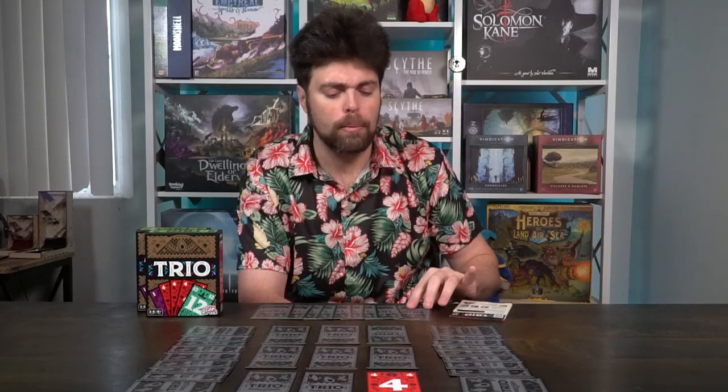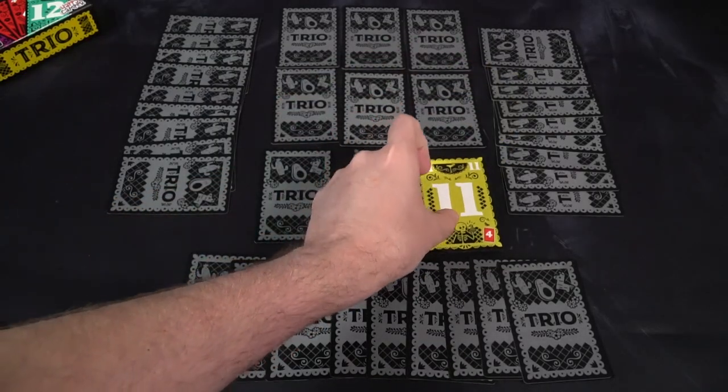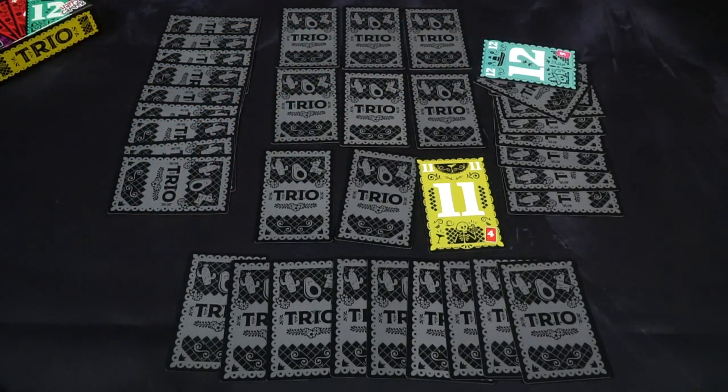For instance, on my turn I'm going to reveal this card here — that's a four. I know that's a low number, so I want to find another four. Do I have a four as my lowest? I don't, so I won't choose myself. Instead I'll choose Bill, who reveals their lowest, which is a one. One and four don't match, so I flip these cards face down and that ends my turn.